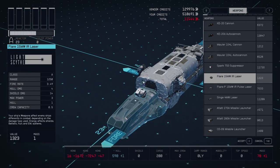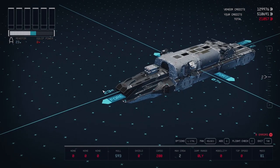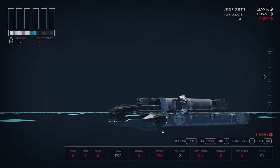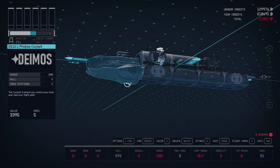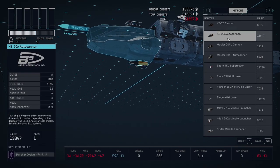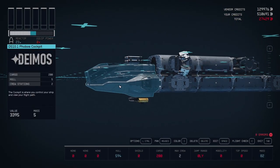Now I'm going to add some missiles up top, and then go down and put a cannon on. Certain attachment points will only allow certain weapon types, so keep that in mind when placing.